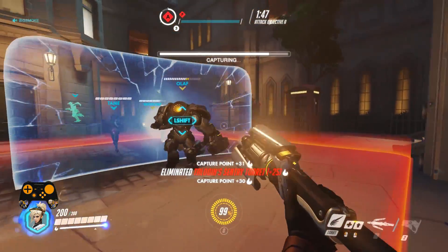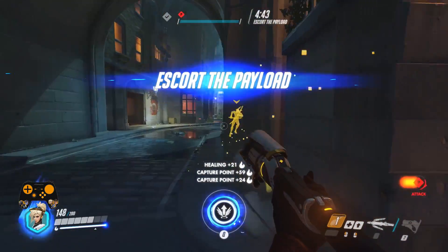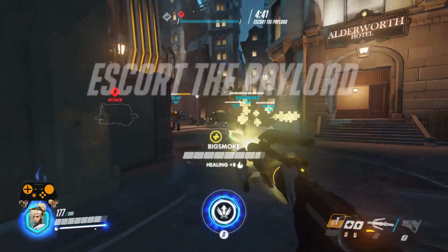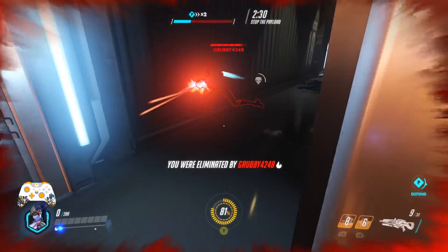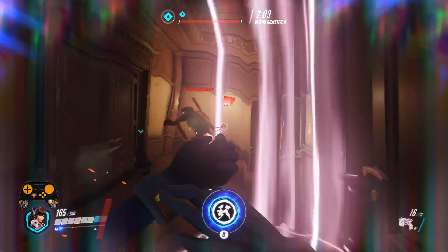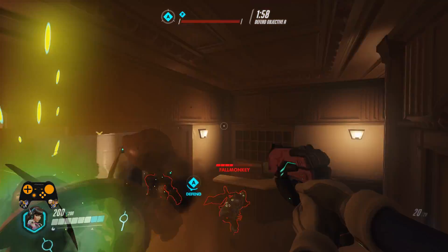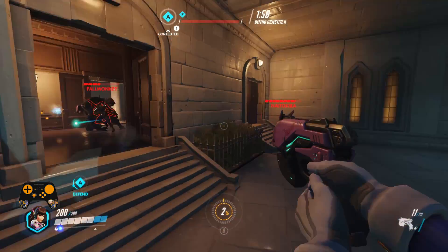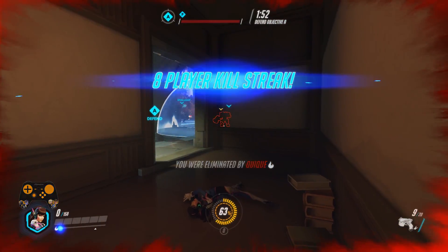Assuming that there is going to be aim assist on the Xbox One and PlayStation 4 versions, it still isn't going to be enough to match every single situation — a Pharah leaping into the sky, Tracer running around you, and Genji literally going in any direction he feels like. It's not going to be impossible, but I do believe that the console versions of Overwatch are going to be a little bit more uncomfortable compared to PC, though I don't think anybody saw that going any differently.